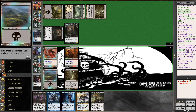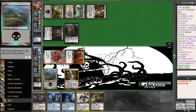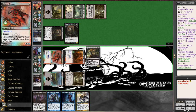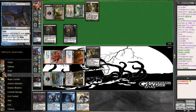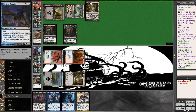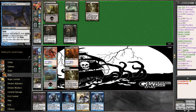There it is — a Mutavault. Unfortunately it's not a blue source. I can't see him blocking... wow, so he's down to 8. Definitely if we draw a blue source, we just win next turn. He decides not to attack. We're still in great shape, though. It did make him not use a Pack Rat token that turn, and it's only a Watery Grave that really helps us.